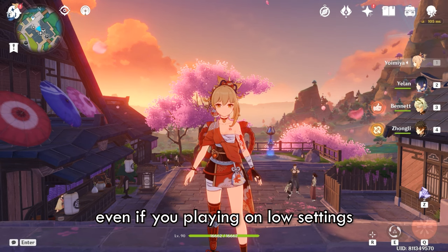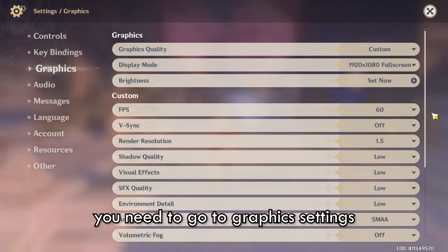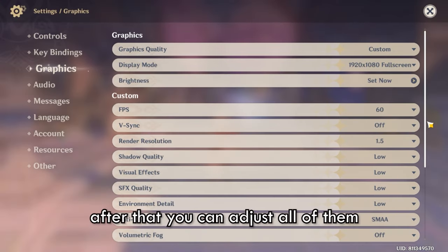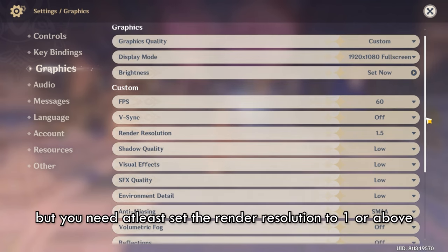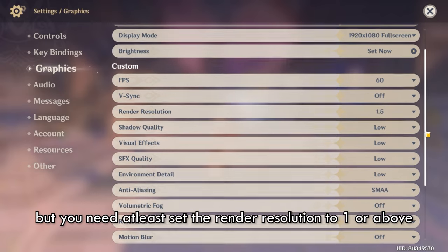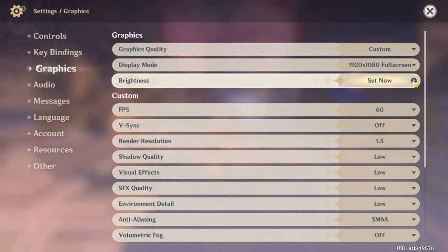Even if you're playing on low settings, first you need to go to the graphics settings. After that you can adjust all of them however you like, but you need to at least set the render resolution to one or above. Now go to brightness and set it to the darkest.